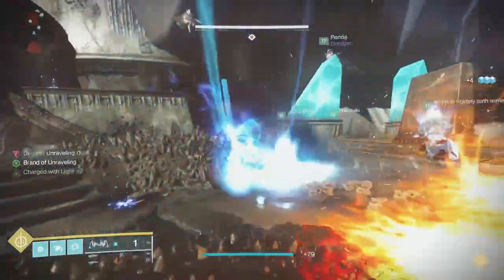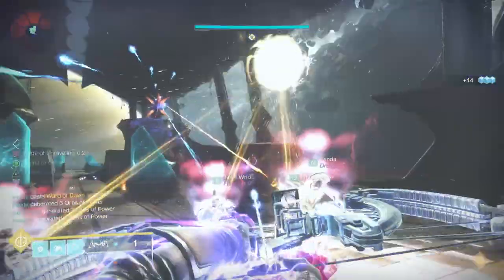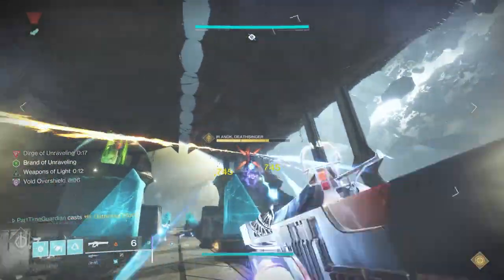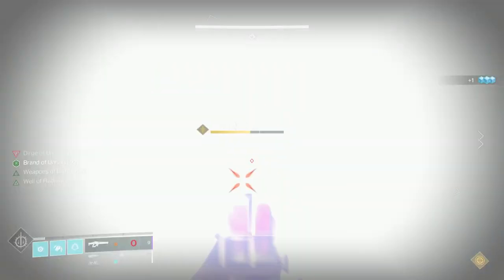On the third platform run, you're actually going to have to perform an action, pick up the buff, and then dunk it on the daughters. The other thing to keep in mind is you can't jump on the plates before they turn green — if you do, it'll actually turn red and hurt you. So unlike Destiny 1, you can't stand on one of the plates for protection; you only do that once you're ready to do the sequence.